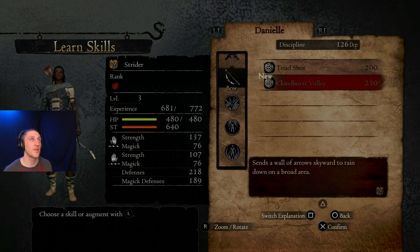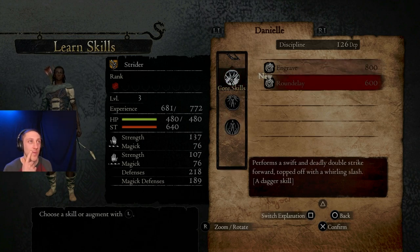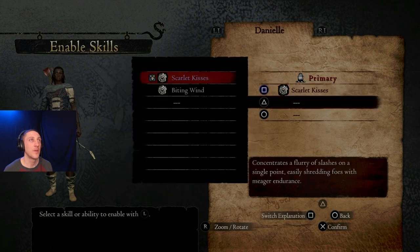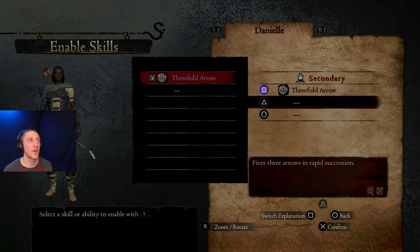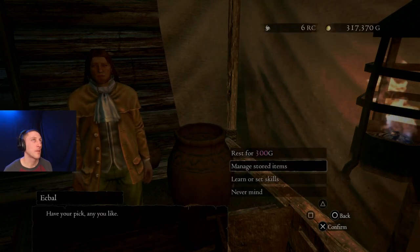Fires three arrows in a wedge pattern. Sends a wall of arrows skyward to rain down on a broad area. A broad-ranged flurry of dagger blows punctuated with a fierce kick. More intense dagger play — performs a swift and deadly double strike forward, topped off with a whirling slash. That sounds cool too. Let's equip our first skill here. So we've got Scarlet Kisses, we're going to add Biting Wind on triangle. We've got Threefold Arrow. We have no augments yet.